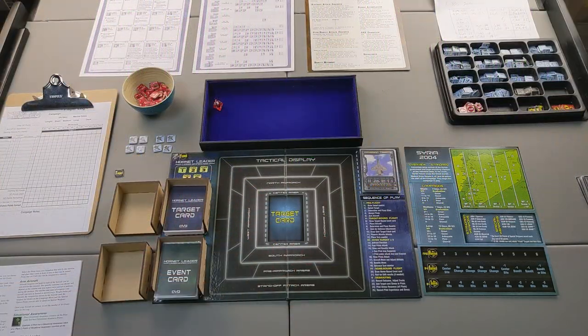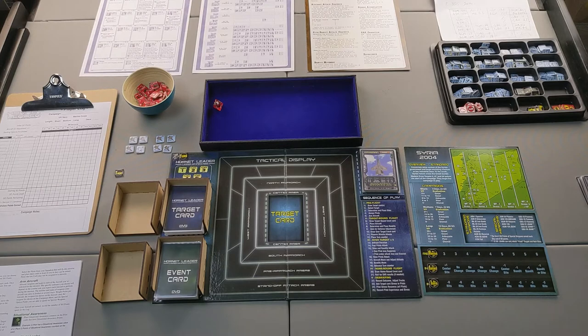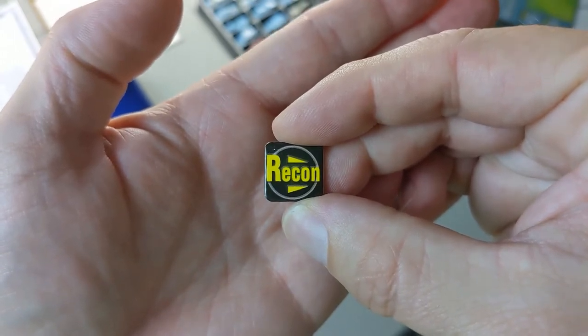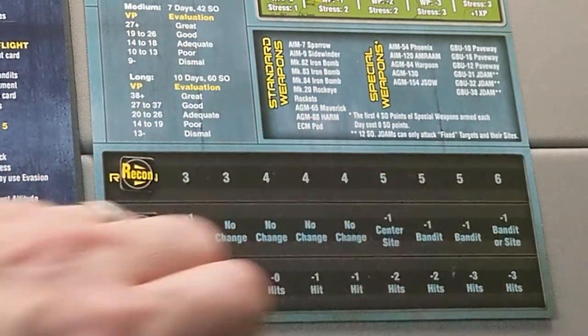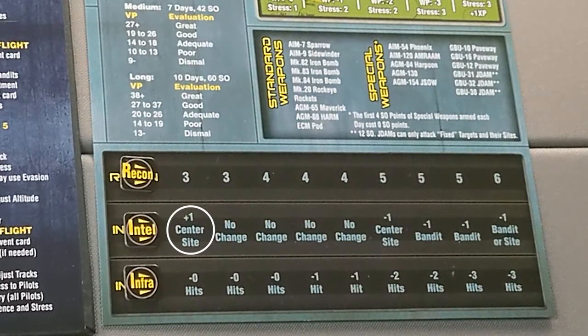I'm done spending SO points — I'll just call them SO points from here forward. I placed the Recon, Intel, and Infra chits in their starting positions. Recon starts at three, Intel at plus one center sight — we'll want to change that quickly because that's a bonus for the enemy — and Infrastructure at minus zero hits right now. I'll explain how these work during the course of gameplay.